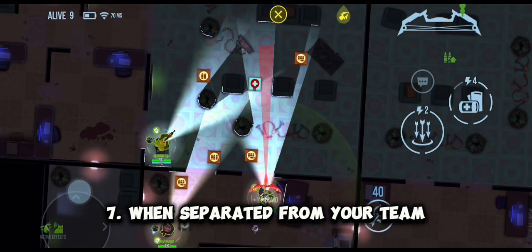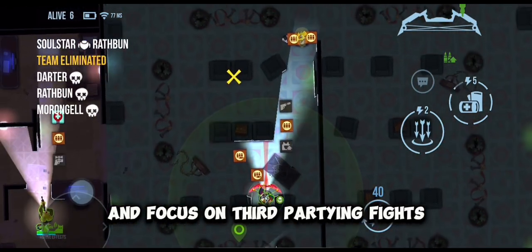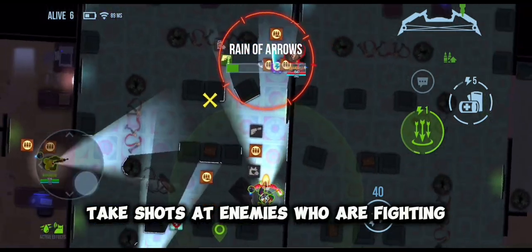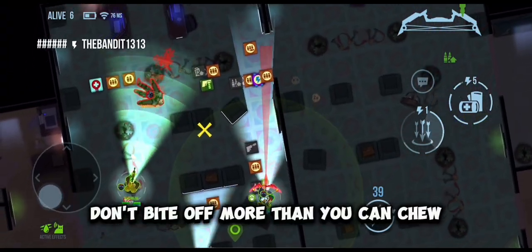Tip 7: When separated from your team, avoid close combat with enemies and focus on third-partying fights. Take shots at enemies who are fighting, but leave if the attention shifts towards you. Don't bite off more than you can chew.